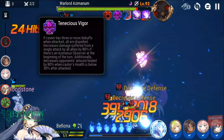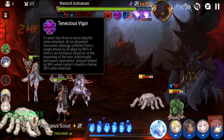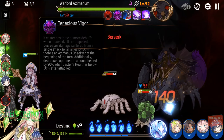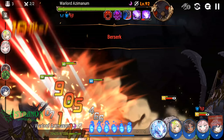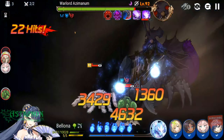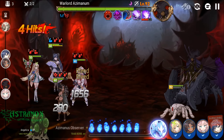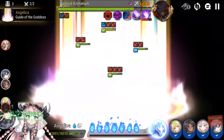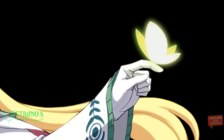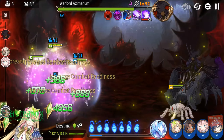Having area damage AOE is huge in this fight — Bellona is actually doing that. Additionally, when the boss's health is below 30%, your healing is reduced by 90%, so you're only doing a tenth of your healing. Barrier is actually quite useful because the strength of barrier healing does not get reduced — it has full strength.